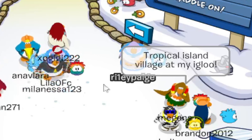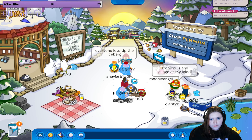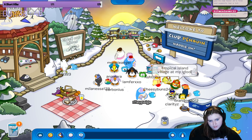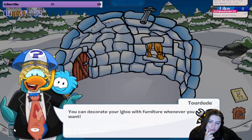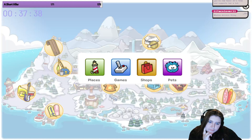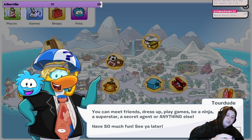The tropical island village at my igloo. Stamp earned - a treasure box? Puffledoe? My puffle does things, I guess. Is this for my puffle? You can decorate your igloo with furniture whenever you want. You found three important places, but there's way more to discover. You can meet friends, dress up, play games, be a ninja, a superstore, a secret agent, or anything else.